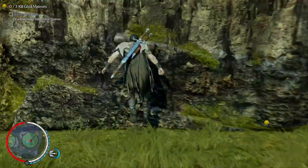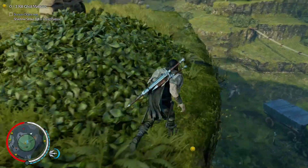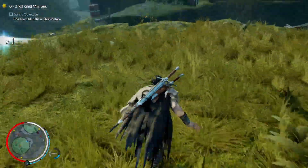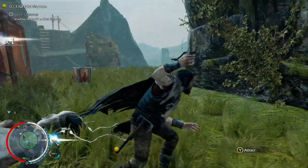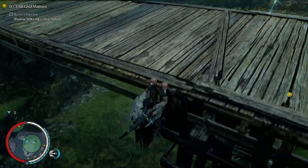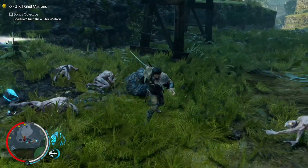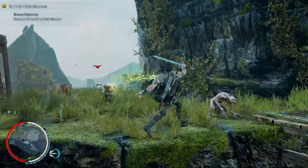Welcome back everyone, it's Electrified 90s. In this mission, Matrons Rising, in the Lord of the Hunt DLC for Shadow of Mordor, we are going to be completing a prequel quest to Stronghold Uprising, whereby we need to attract matrons as part of getting a ghoul uprising — which is the prequel quest to our next mission where we need to kill the next warchief. So in this prequel mission, we need to eliminate three ghoul matrons by shooting bait until the matrons come up. As a bonus objective, we need to shadow strike kill a ghoul matron, which I'll be demonstrating for each one, as it's a nice easy way to kill them.